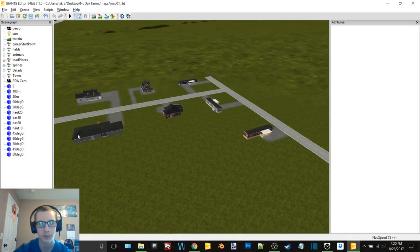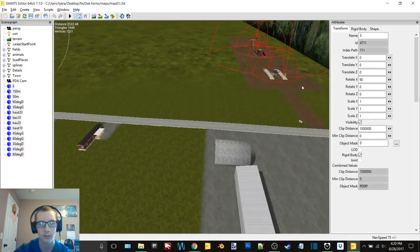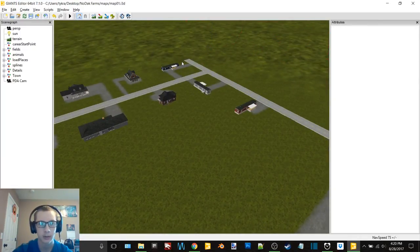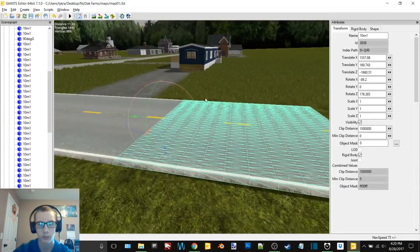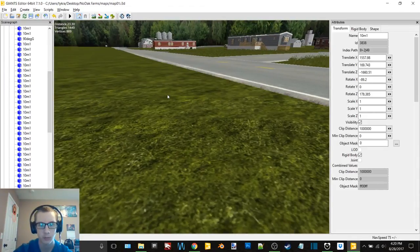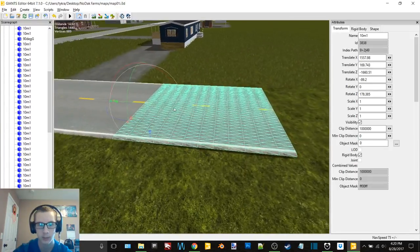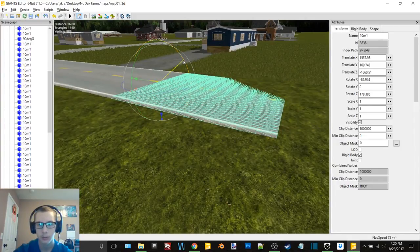First things first, I can delete all these because my roads are just going to continue a very slight little bit farther and then that'll be it. I'm just gonna add like three or four roads yet and then that'll be it for them. I see there's a little bit of a terrain fix needed right there, but I'm not exactly sure why I put the road like that in the first place.